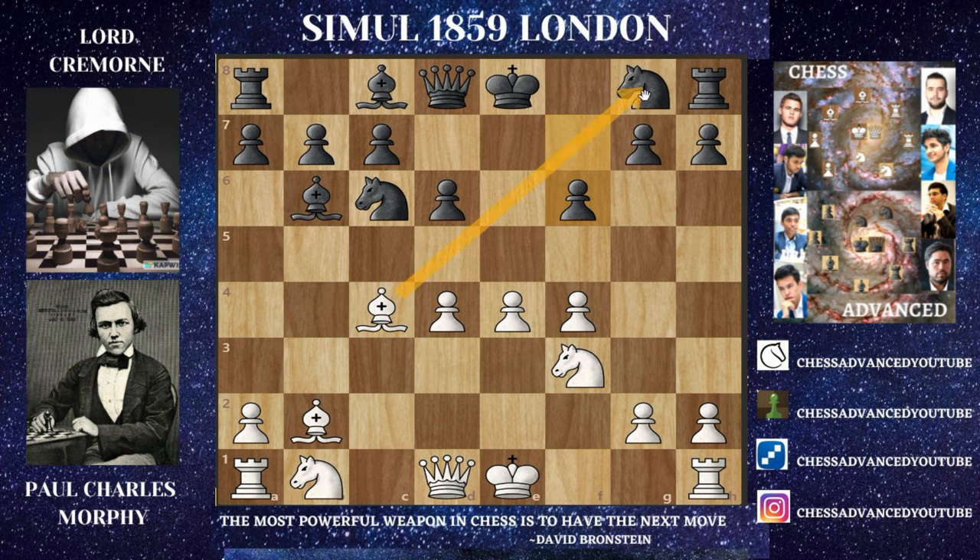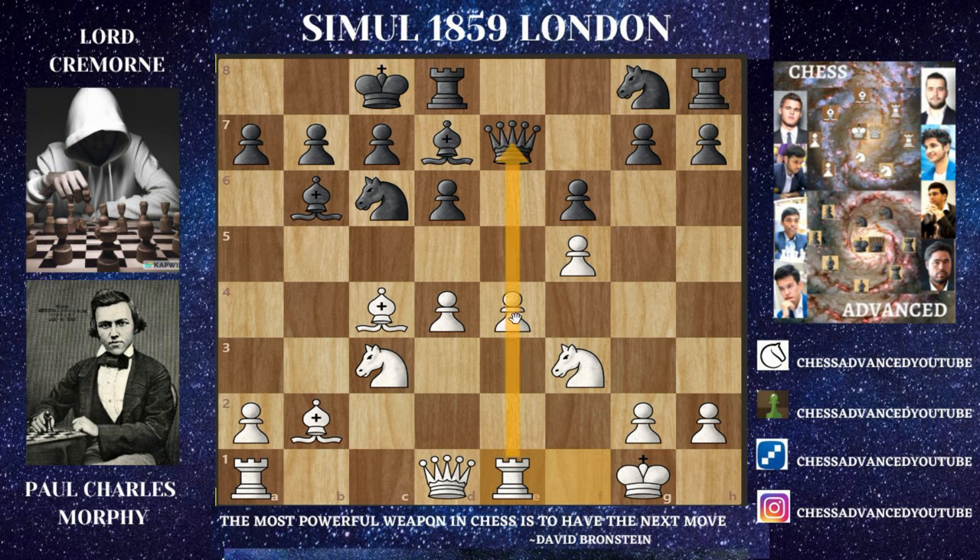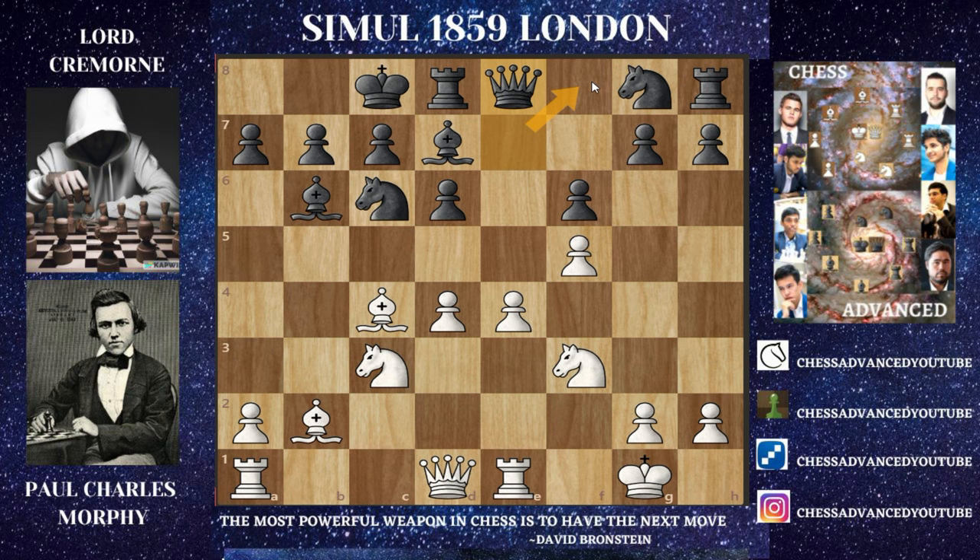Instead, what black went for was f6, which is just a blunder in this position — it opens up the bishop and it's just impossible to castle. Here f5 was played by Morphy, but then Queen e7 — not even developing the knight, just blocking it with the queen. Morphy played castles, but black played Bishop b7 trying to castle queenside, and just Knight c3 was played. Then queenside castles, but Rook b1, and now there's too much threat — that e5 thrust is going to be there any time. Queen e8 was played, but the better move would have been Queen f8.